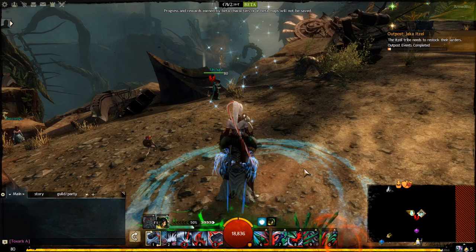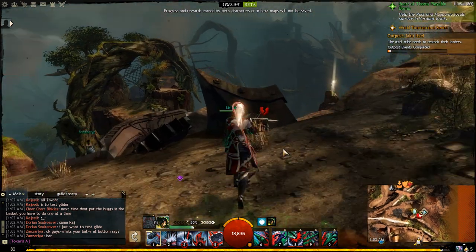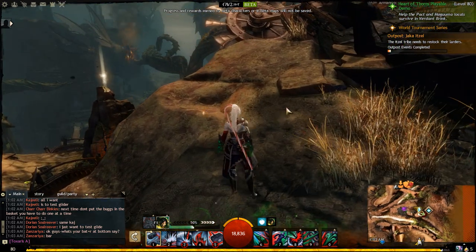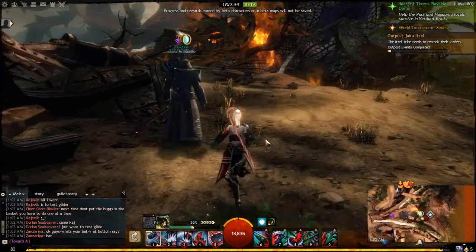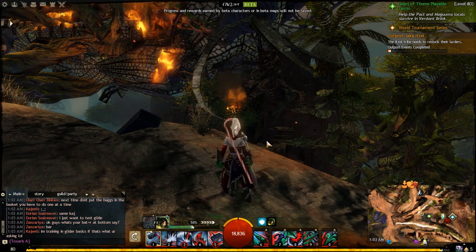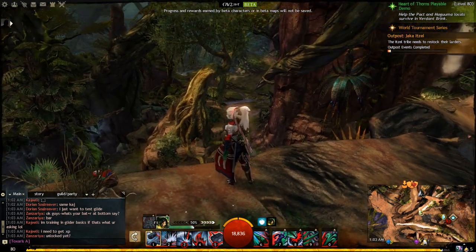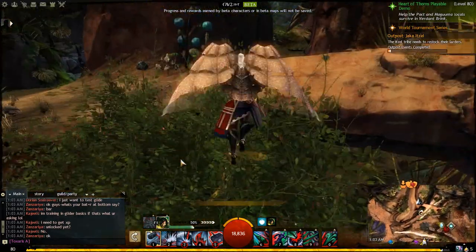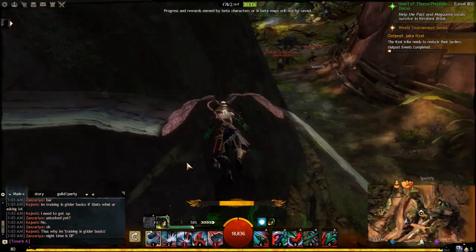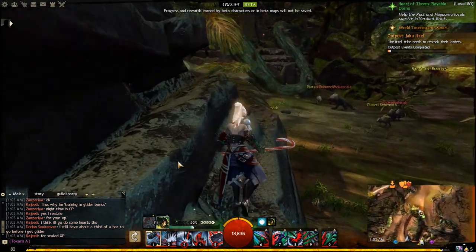For a second there it let me move. I don't know what is going on here. It seems slightly less laggy now, but yeah, that was horrific. Alright, I think this is the Itzel event - the larvae event. She's not responding when I tell her to deploy her glider. But at least I'm not lagging as much now, so yay for something.